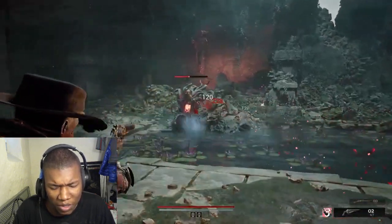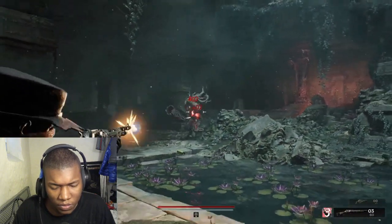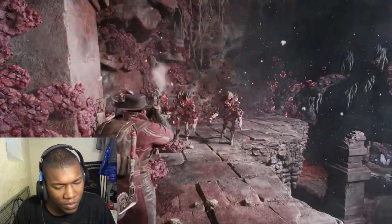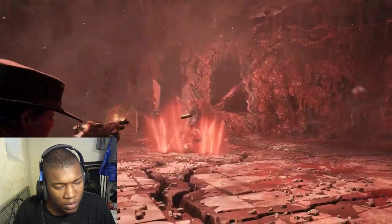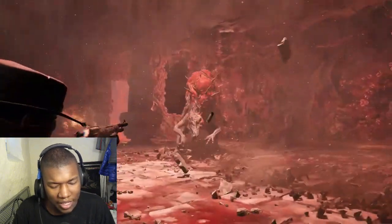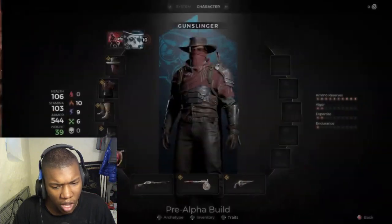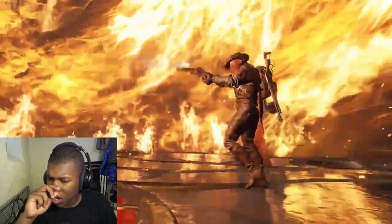Their second skill, Sidewinder, cranks up aiming movement speed, weapon swap speed, and automatically reloads. Hey, this game looks good! When you want sustained damage while weaving in and out of incoming fire, Sidewinder is a must-have. Their third skill, Bullet Storm, makes every firearm fully automatic, boosts fire rate, and ramps up reload speed. When it comes to burst damage — okay, that is cracked.